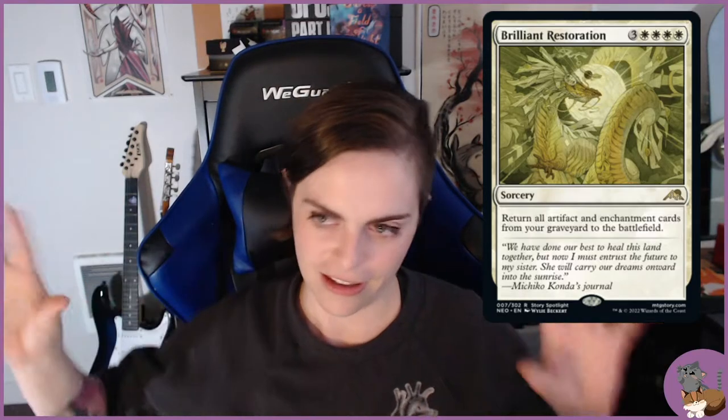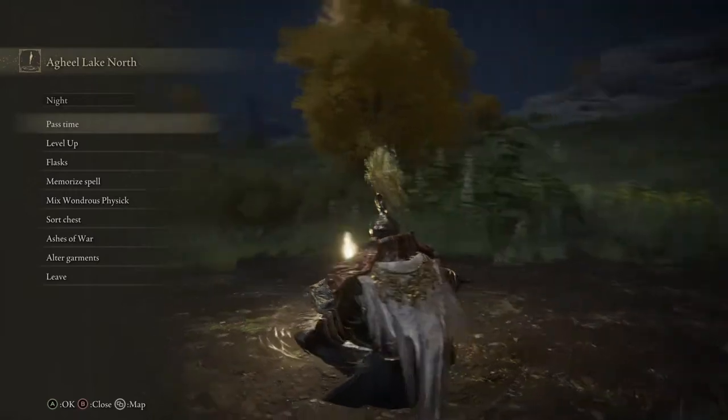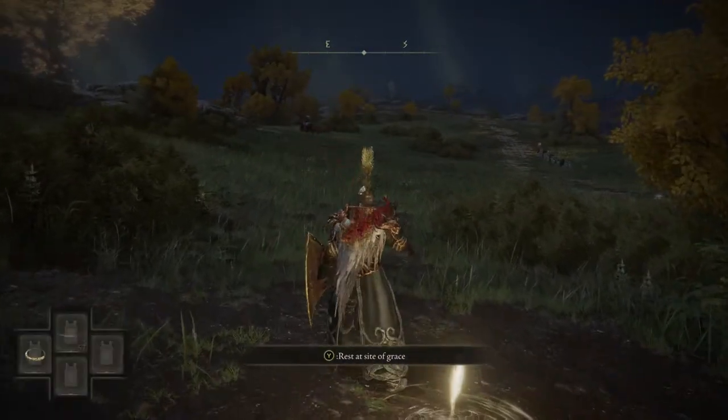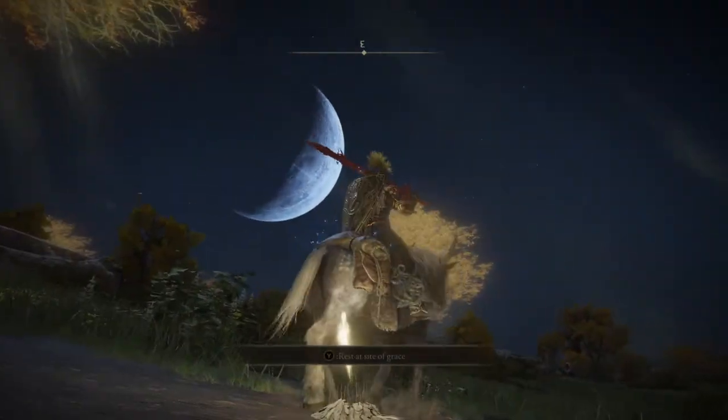Brilliant Restoration fits the grace points in the game — those save points where you heal up and do various things. When you die, you go back to your last grace point, which acts like a checkpoint. Brilliant Restoration returns all artifact and enchantment cards from your graveyard to the battlefield, which mirrors going back to your last grace point after death.